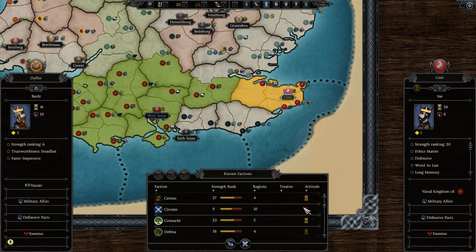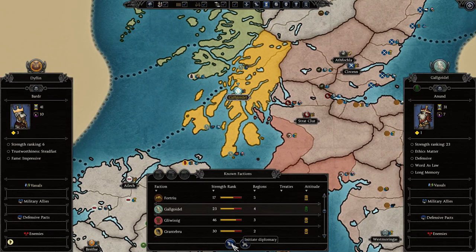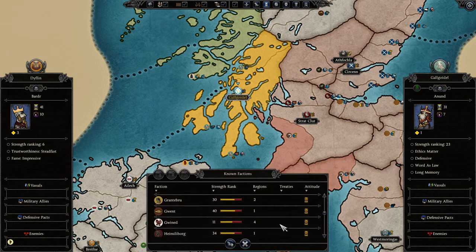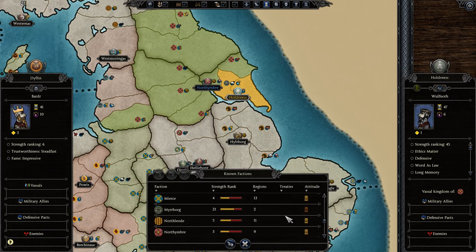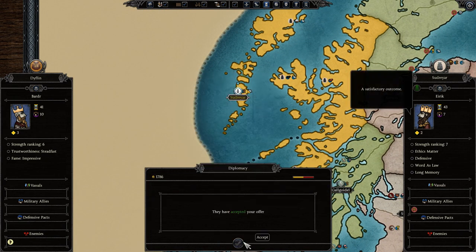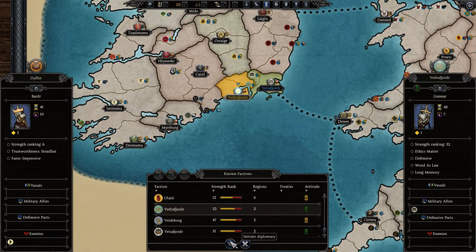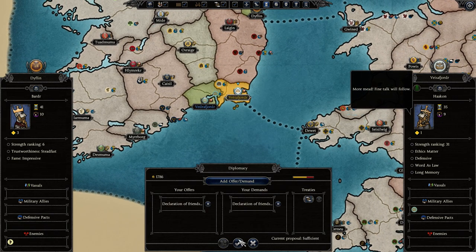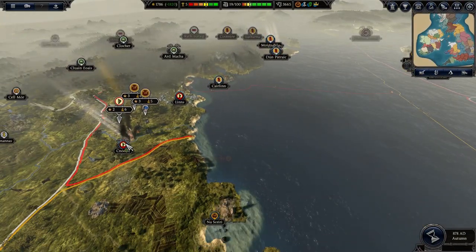They're vassals, so they don't count. Same with them. I think they're viking-y, so we'll just declare that we're buddies with them. They're vassals as well, so we'll skip over them and go straight to the other viking-raider faction. I'm not sure why those factions over there have any favor towards me or even know who I am really, but we'll just accept that.